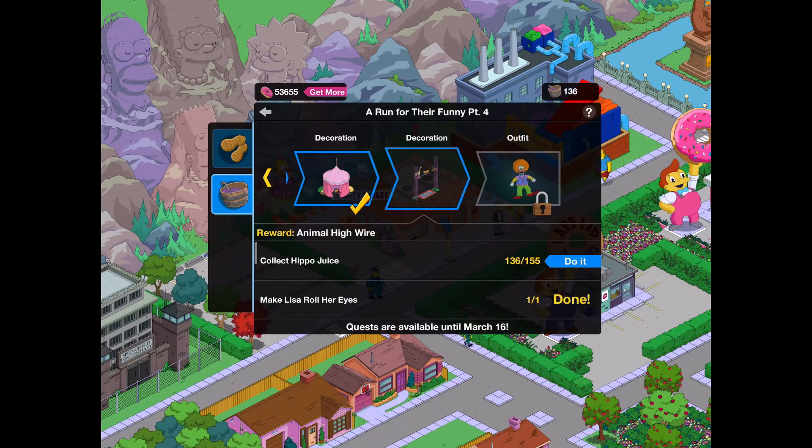Hello Fuller Tappers, it's Alomartha here, and today I'm coming back for Act 2 Part 4 of the Tapped Out Springfield update. Today we've got an exciting one because we're going to be unlocking the Animal Highwire.